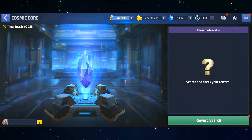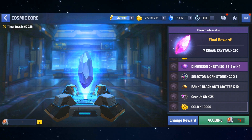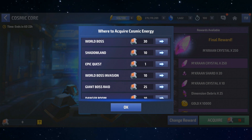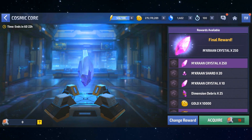You click Reward Search and you're going to get one of 18 random rewards. My random reward was 250 emcron crystals. Sort of like an epic quest, I can begin my journey collecting all of these smaller rewards at the bottom by doing different things in-game to earn Cosmic Energy, then spend that Cosmic Energy to unlock those rewards. Once I unlock all of them, I'll be able to get that final reward.